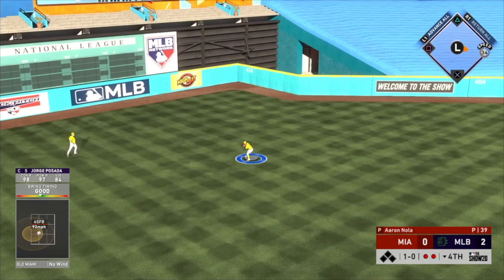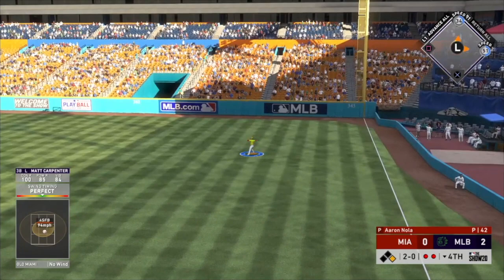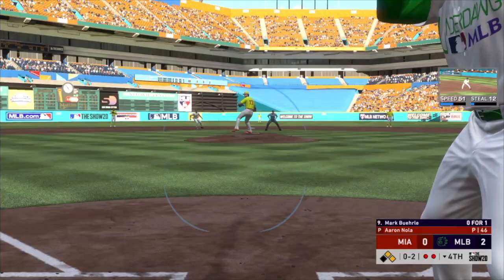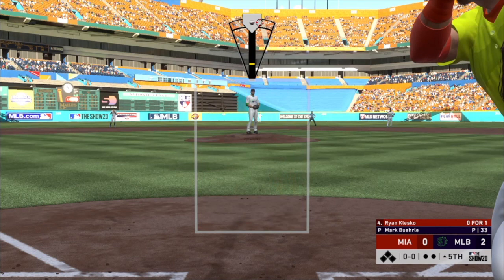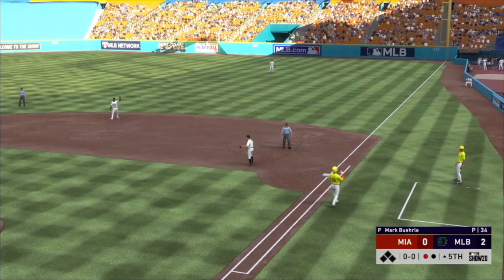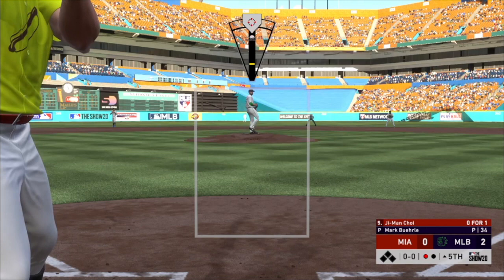Posada rips a base knock but it doesn't get past the center fielder, so we stay at first. Matt Carpenter gets a perfect base hit — two on, two out for Mark Burley, so this inning is most likely over. Working a good at-bat, but the ball gets up the middle, off the glove — that was a mistake. I should note that Mark Burley won a ton of Gold Gloves in his career, so he's going to have diamond defense on the mound in addition to being a shutdown arm.